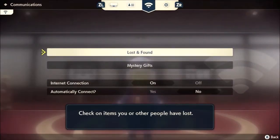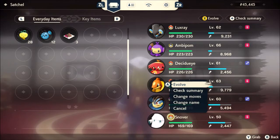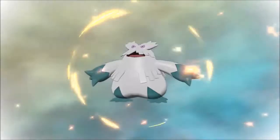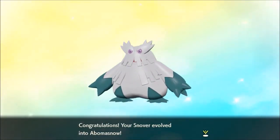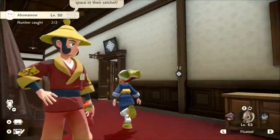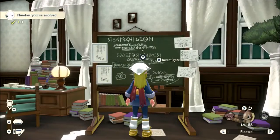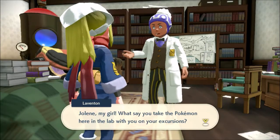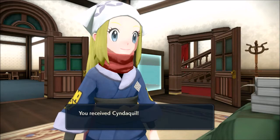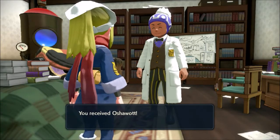Oh wait, before I do that, I want to evolve Abomasnow just to get that out of the way. Let's make that research field entry. Now I got a second Abomasnow and got an evolution. I might as well turn this in. So this must be the way I get Cyndaquil and Oshawott — just complete the game and I can get both of them.